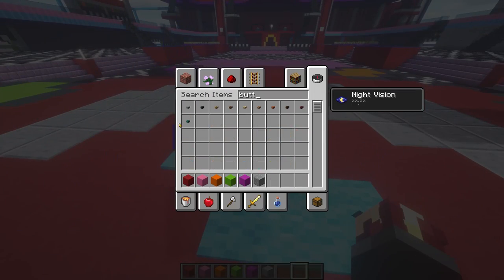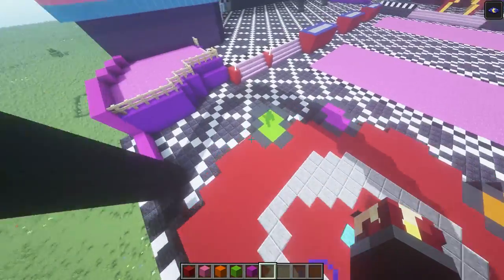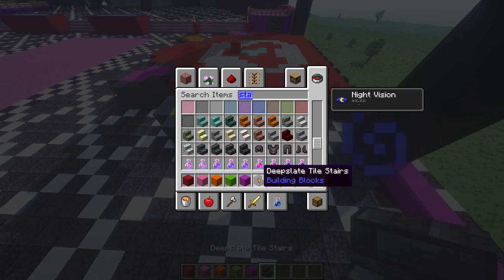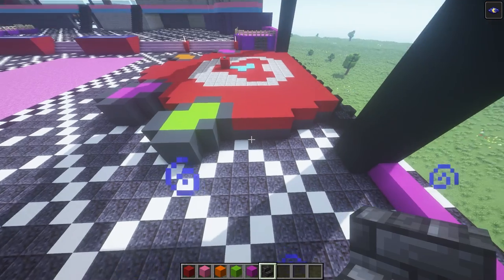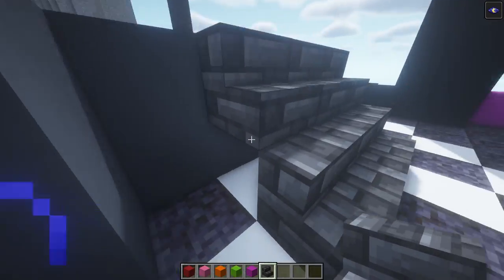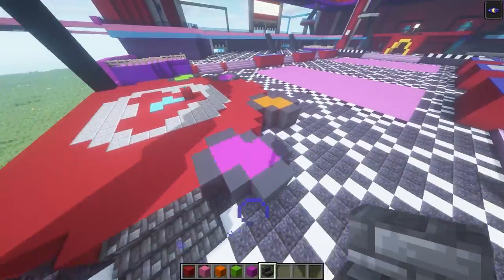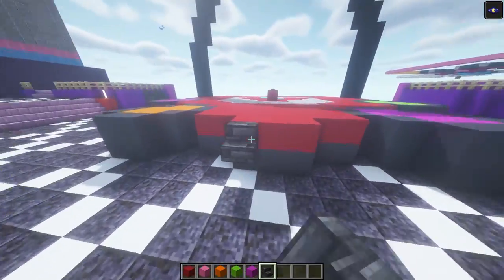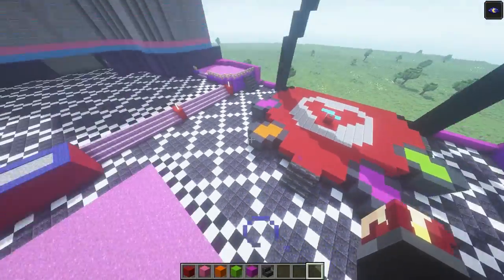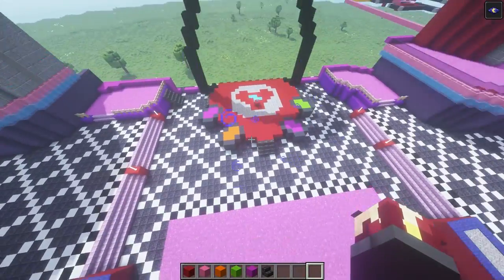For the button, I'm just gonna go ahead and grab our warped button and place that right in the center. For the stairs on the side, we're gonna grab our deep slate tile stairs. Right here we are going to place 1, 2, 3, one, 2, 3 — we'll do the same thing on this side, and in the very center as well. Then we'll go ahead and later, when we decorate, add the fences around the actual stage. But for now, this is what it's going to end up looking like.